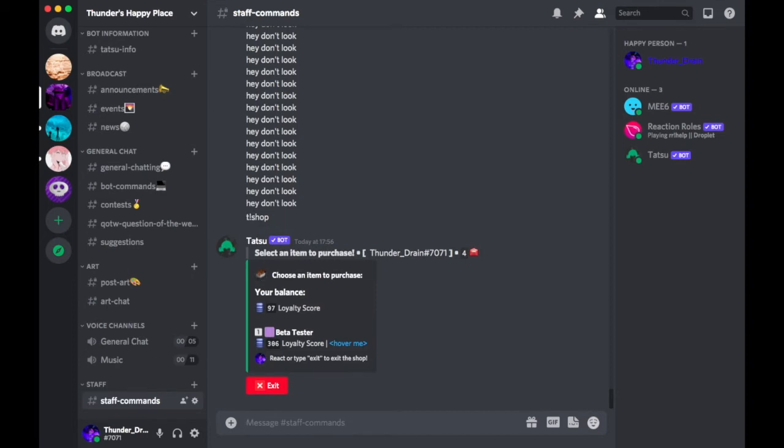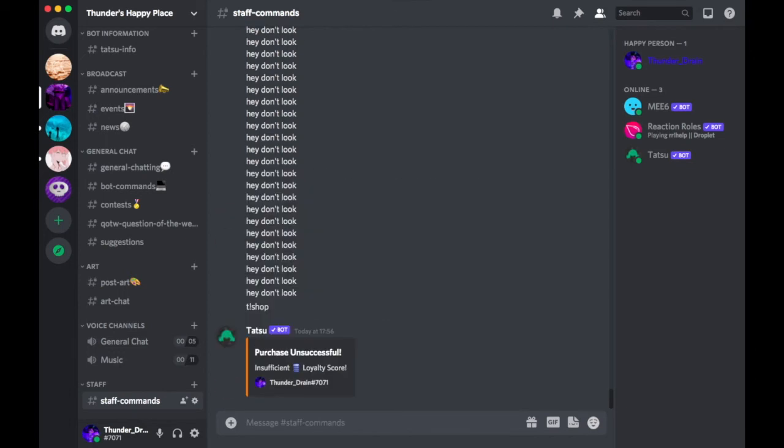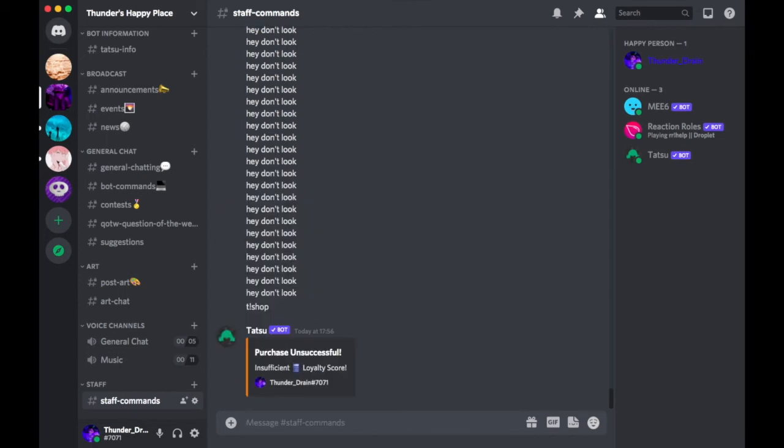There's one thing I can buy. I have a loyalty score of 97, and I can buy a 'Beta Tester' role which costs 306. To buy it, all I need to do is type 1 and then confirm. Of course I don't have enough loyalty points to buy it right now.